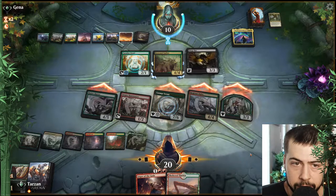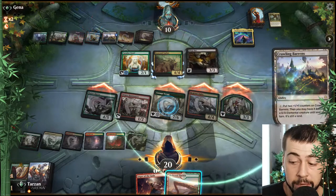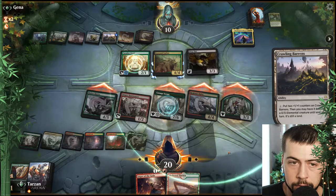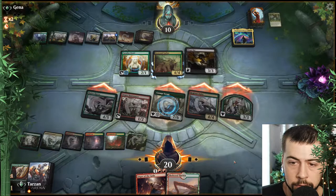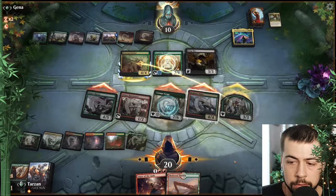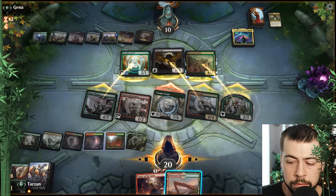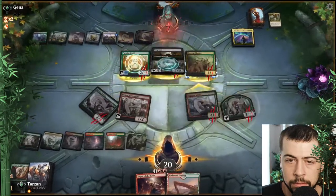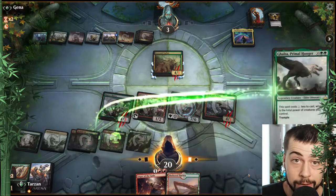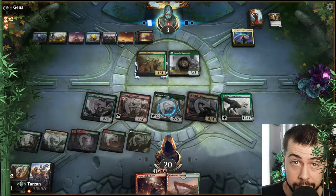They can make a pretty big Crawling Barons actually — yeah, make it a 4-4, that is not good. Galta for two, I think that's what we're gonna do. Hopefully they don't have an answer for her.